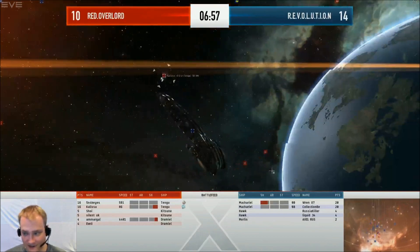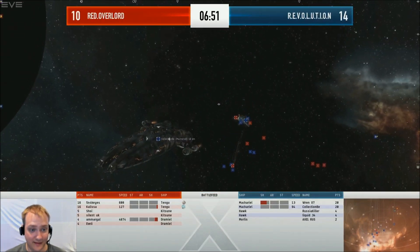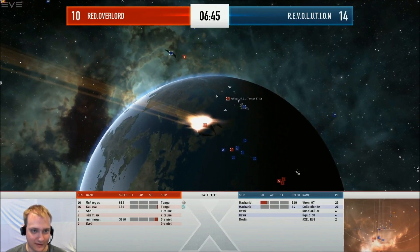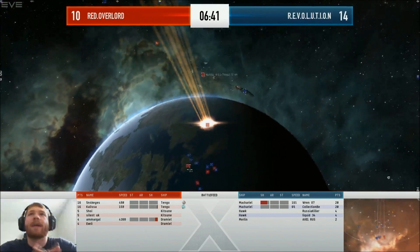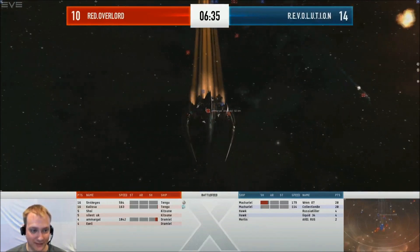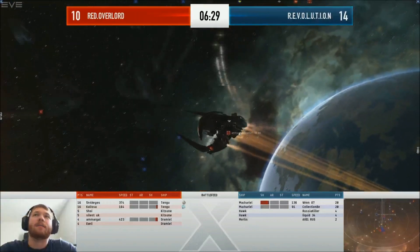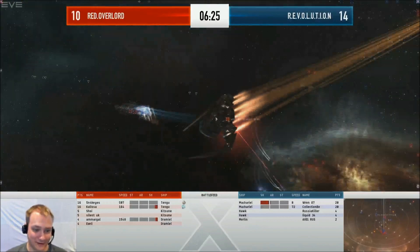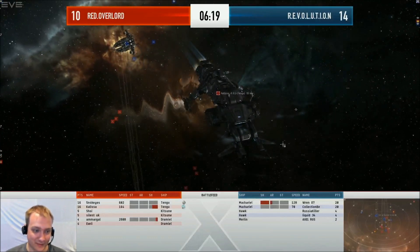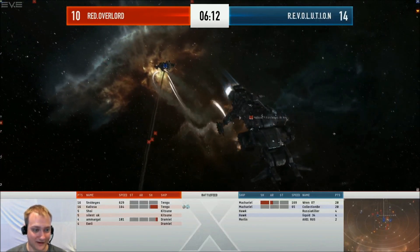Khaleesa in the Tengu is tanking very hard — huge boost cycles on that Tengu. That is definitely an ancillary booster out of the Tengu. That Macarial is definitely dual tanked because it had armor damage and is now back up to full — he's got an armor rep and a shield rep. Wow. If Red Overlord loses to dual tank Macarials, that'll be embarrassing for them. I think we can now declare this to be the new flavor of the month for the tournament: dual active tank Macarials. They're going to be the wave of the future.